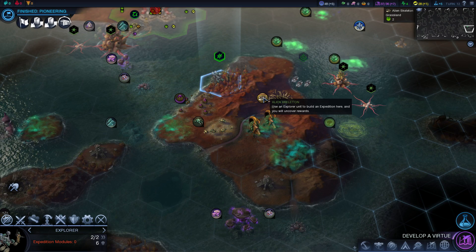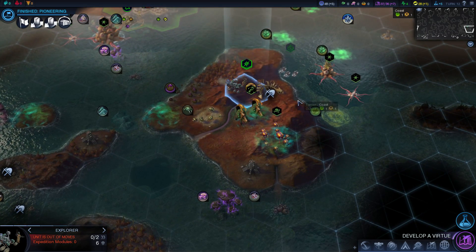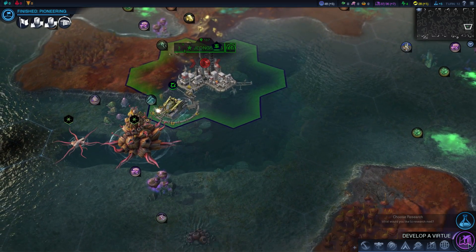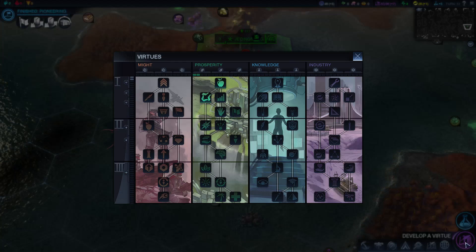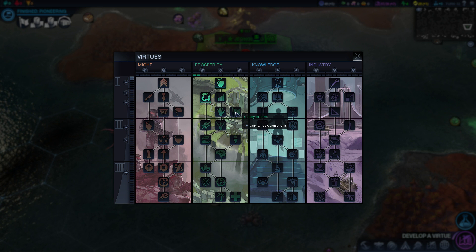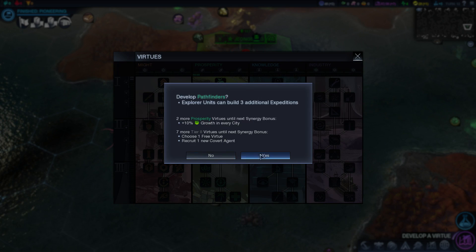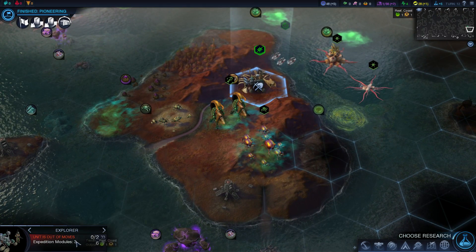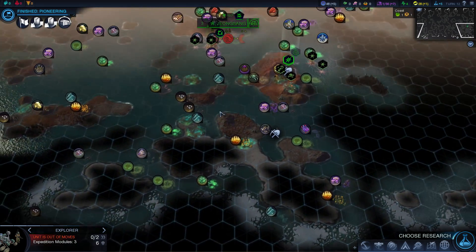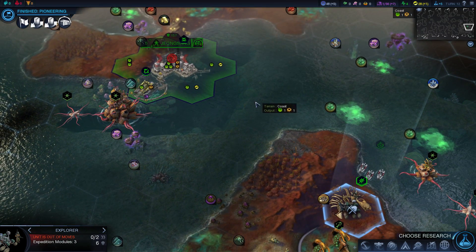There's an alien skeleton right here. We might as well stop and excavate it while we still can. We're not attacking the aliens — not yet anyway, hopefully not in the future. Let's go down to grab the expeditions because I want three additional ones. Now we have three expedition modules — we can grab this alien skeleton, come down to the resource pod, hop into the water, grab one of these satellites, come back up this way to replenish, and then go back out. That's the plan.